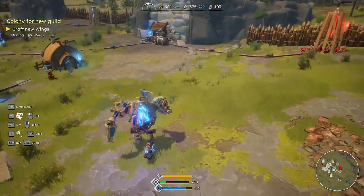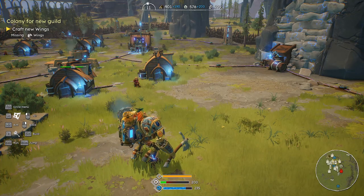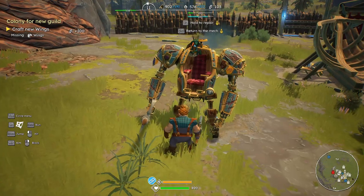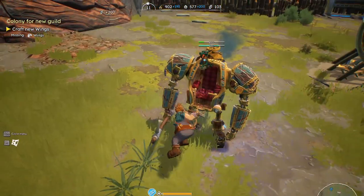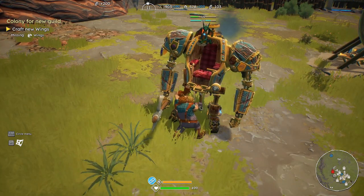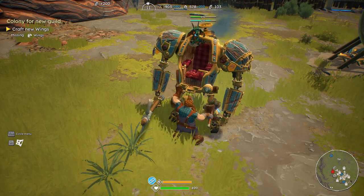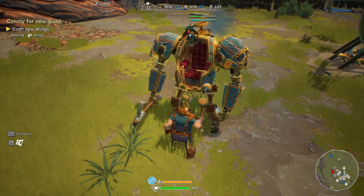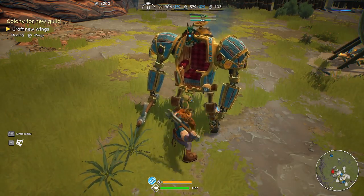Hello everybody, welcome back, this is Nilnar. We're once again in First Dwarf. First thing off, we got a pair of mech that took some damage — whoops, didn't want to do that. The F key fixes it. We need to find some thread and make a couple things. I also saw that we possibly have another camp we need to take out, so that's why I wanted to fix this.